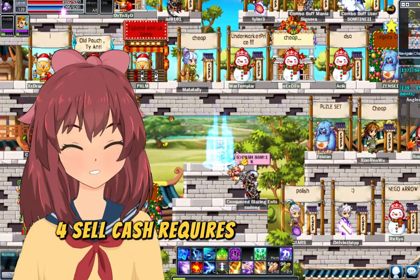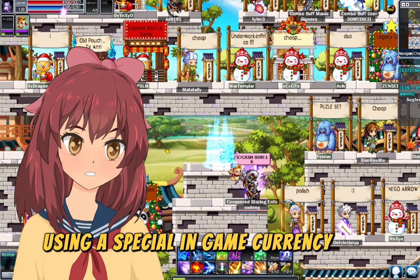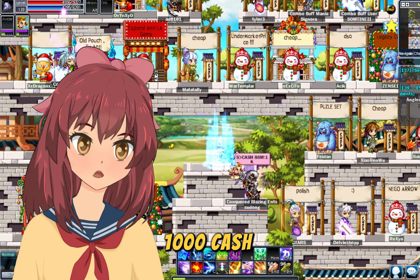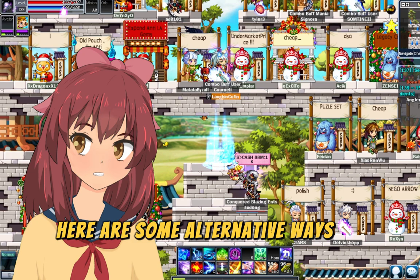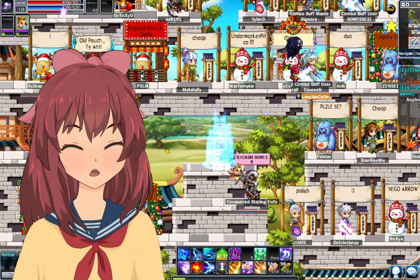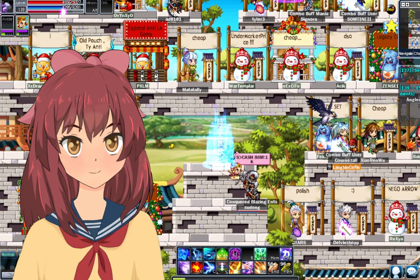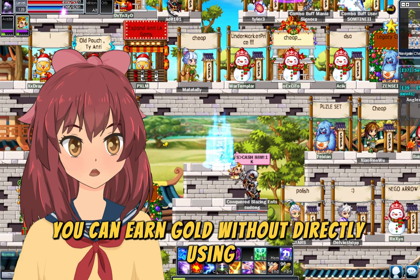Fourth, sell cash. This requires spending real money but is the quickest way to make gold. This option allows you to directly acquire gold using a special in-game currency called cash. Exchange rate: 1,000 cash equals roughly 88,000 gold. Alternatively, analyze the market — study what items players frequently buy and sell on the trading house (auction house) to identify profitable opportunities. A popular item players often seek is new weapon decorations. By understanding the player marketplace, you can earn gold without directly using special currency.